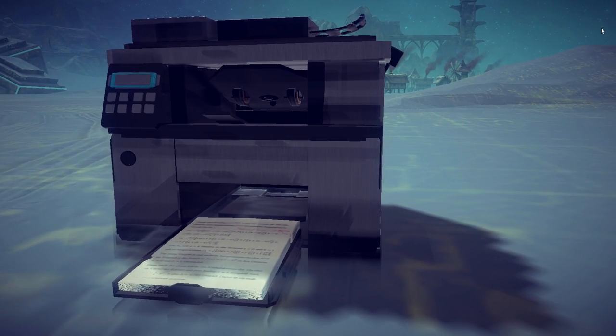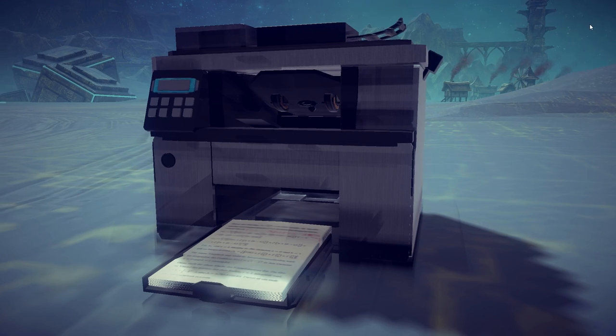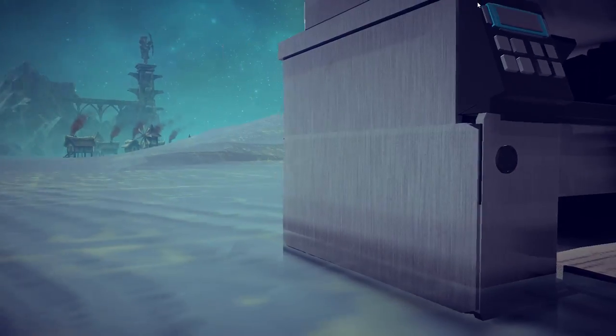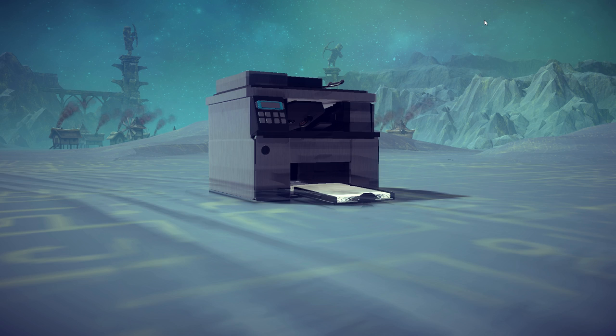The stuff people make is insane. The thing we're looking at before us is a printer — but not just any printer. It is, like, freaking legit. Look at the paperwork here. This is like legit paperwork. There are some mathematical equations going on, and you've got the red ink over there because I guess they were taking notes or something. But this is not just any regular old printer.